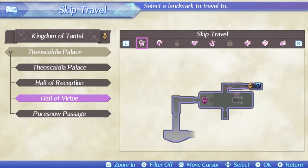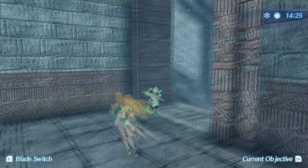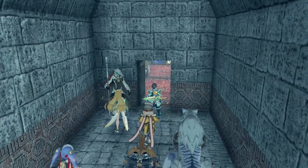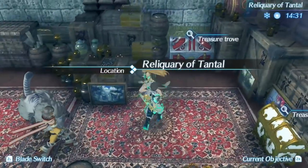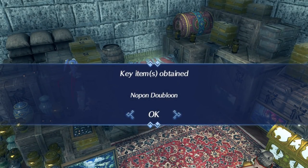The seventh doubloon can be found in Tantal within the palace by fast travelling to the Hall of Virtue. Head straight down the stairs to a door blocked by Lockpicking Seven. Past the door is a treasure room with the doubloon inside.